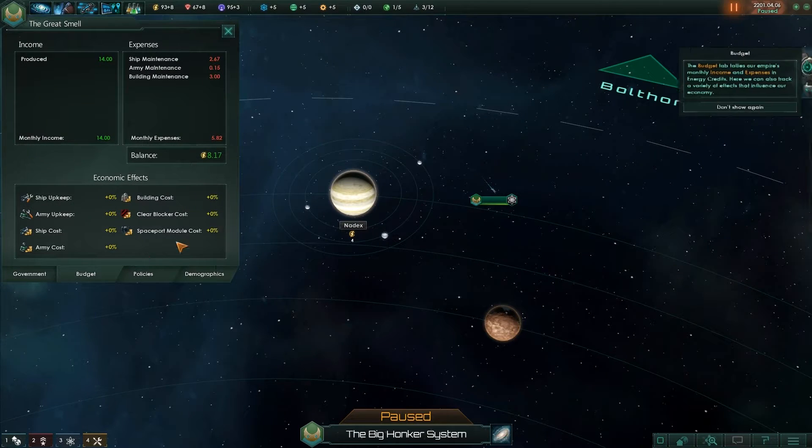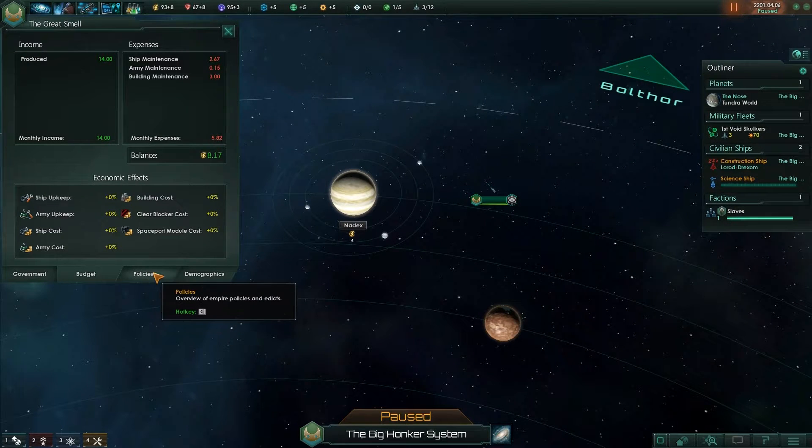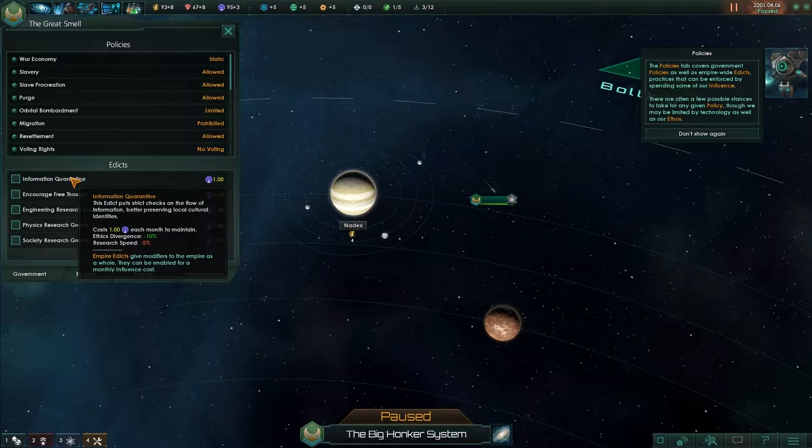We are both space-faring. I am resilient — I'll last longer — and he is a fertility preacher. The budget tab tallies our empire's monthly income and expenses in energy credits, and we can track various effects that influence our economy. The policies tab covers government policies as well as empire-wide edicts — practices that can be enforced by spending influence. Let me guess — it costs one per month to maintain.